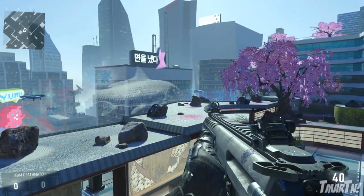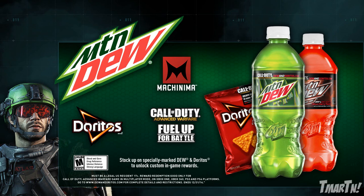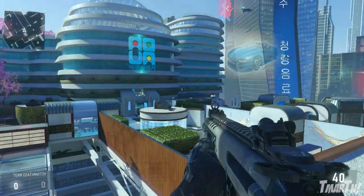What's going on guys? T-Mart here and this episode of Jumps & Spots is brought to you by Mountain Dew. You can unlock custom in-game rewards for Call of Duty Advanced Warfare at FuelEarthforBattle.com, so make sure you guys check it out.